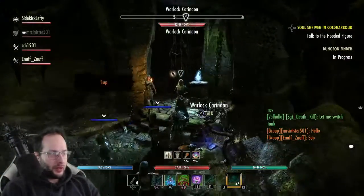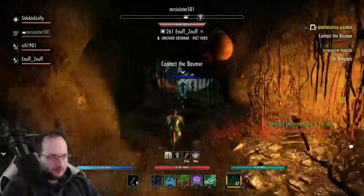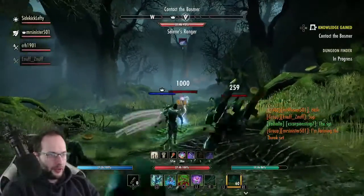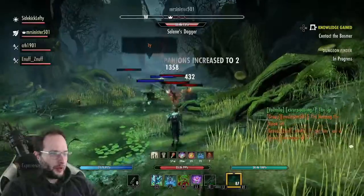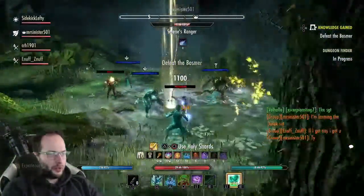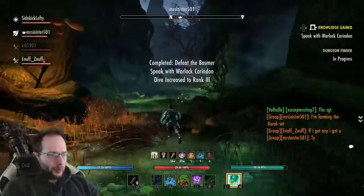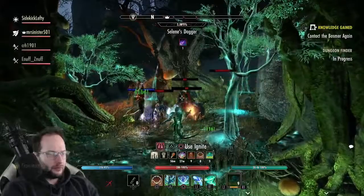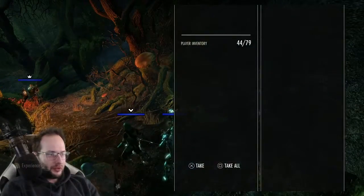I already got the dungeon. This is the first time I'm doing this with this character — knowledge gained. I'm not even healing right now, I don't actually need to. Animal Companion is leveling up — level two, level four. Dive is giving increased heals too, looking good. I'm having Dive on just to get it to level 13 so I can get Betty Niche.